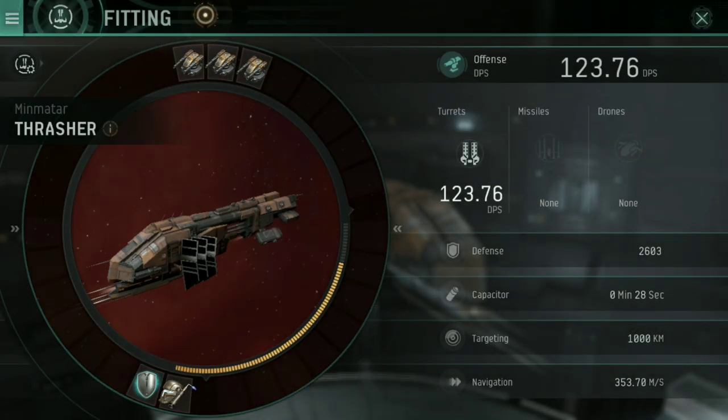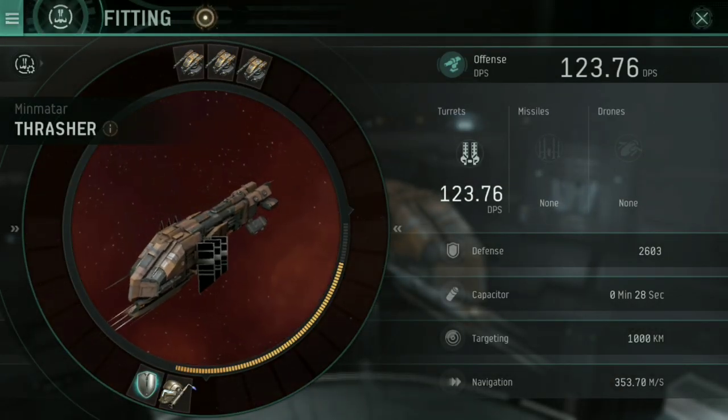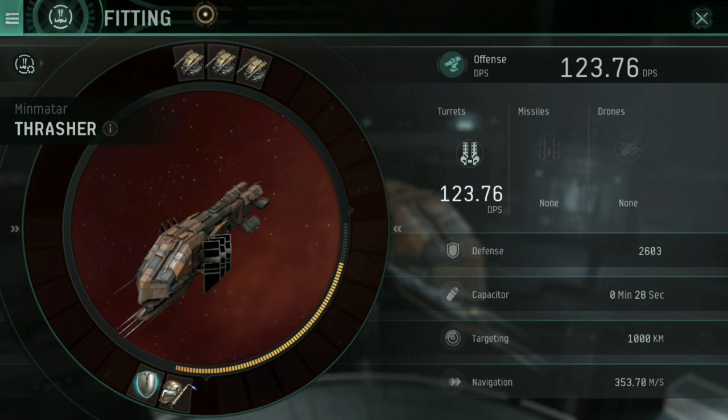You'll see here why I have gone for the Minmatar Thrasher. I like Minmatar just because I love how the ships look. A lot of their ships have great combat potential, especially their destroyers and frigates. Some of those are, to me, the best in the game for PvP.